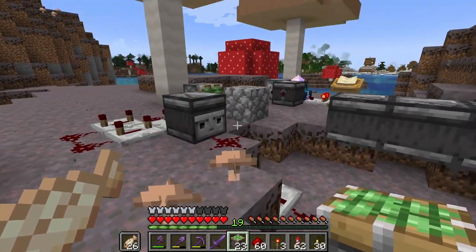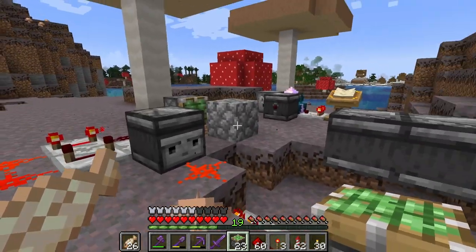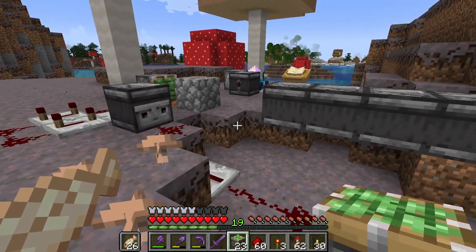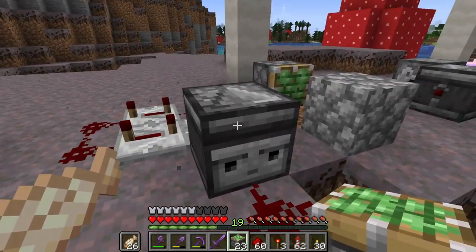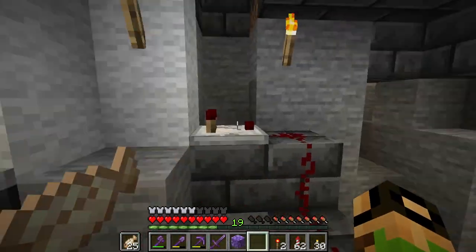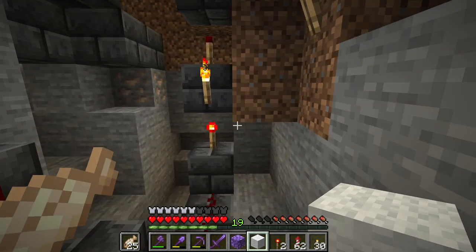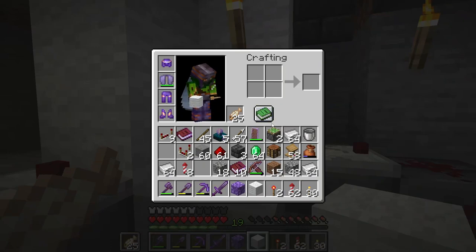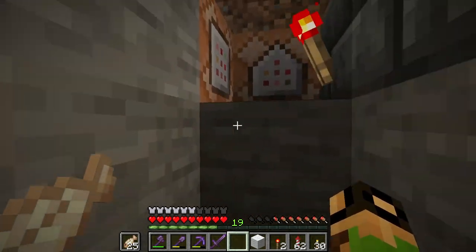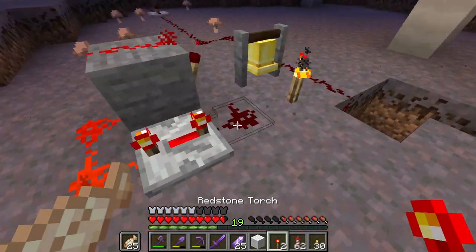Every time you click the button, it only triggers once, because when it turns off the repeater is still locked so it doesn't get any signal through. Really, really useful microcircuit. And additionally, it's still a one-tick pulse, so the piston can retract a block. We need to open that up so it can actually receive the signal — otherwise the wool would block it. And then we need a way for it to repeat the sound. Okay, so this is triggering now.